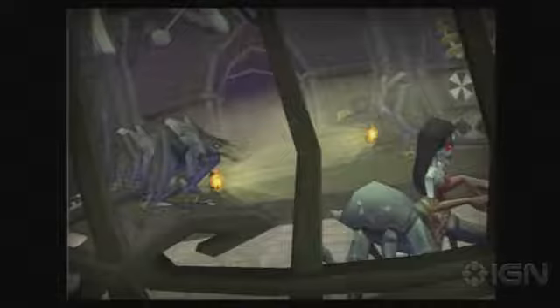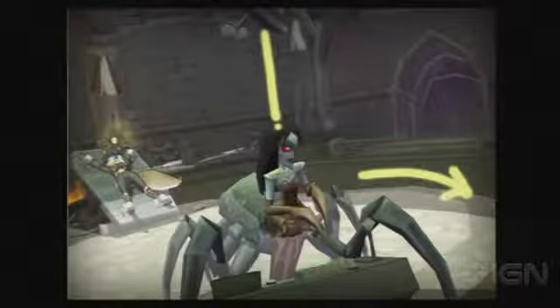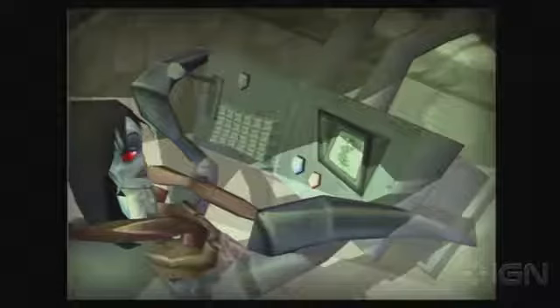The assault on the castle will undoubtedly draw the shadow guards off their post and if we free Inspector Fox, she's sure to clear out the Contessa. With the mind shuffler exposed, I'll plant the bad mojo bomb and presto, the clockwork eyes are ours.